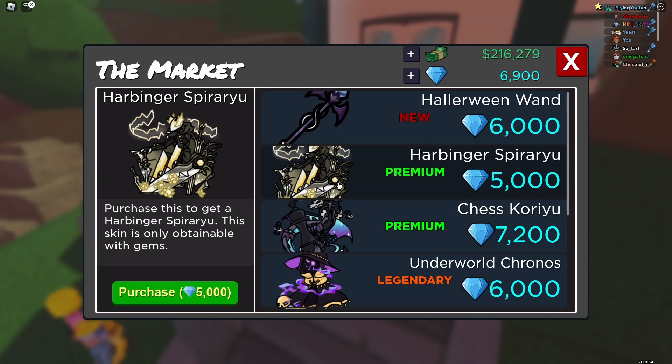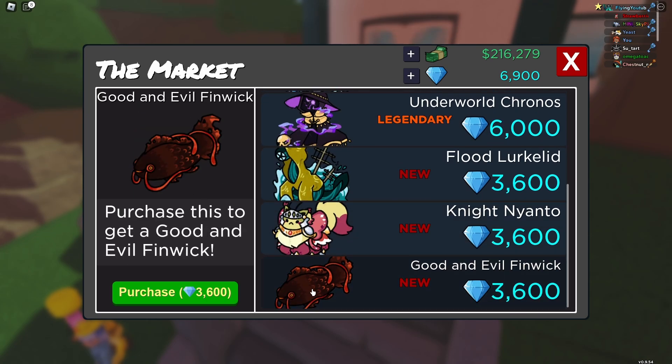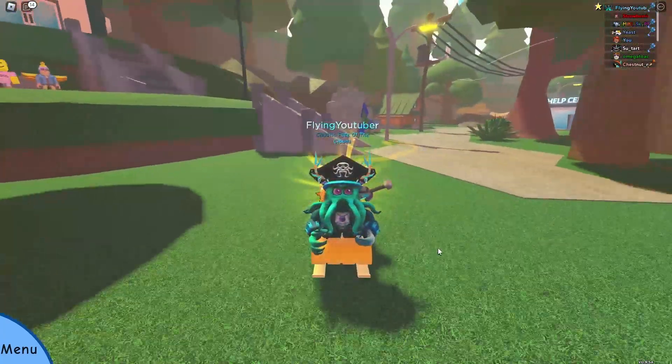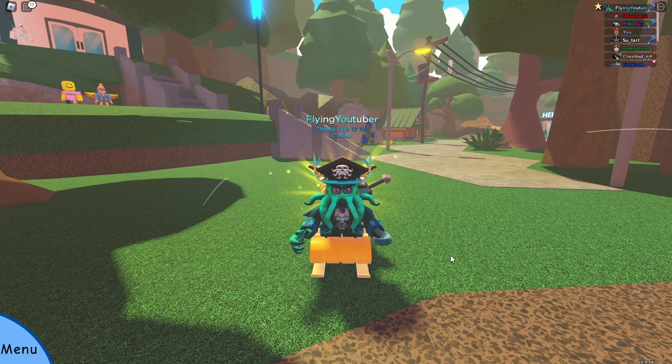If you go to the shop, these are the new skins that just got added: the Harbinger Spirayu skin, Flood Locally, Knight Nianto, and Good and Evil Finwick. Those are all the new skins. And that is everything new in the Doodle World part one update of the Christmas event. Subscribe for more updates, and I'll see you guys later. Goodbye.